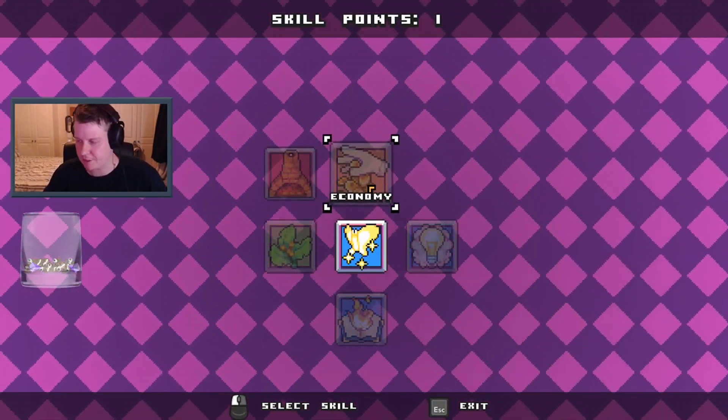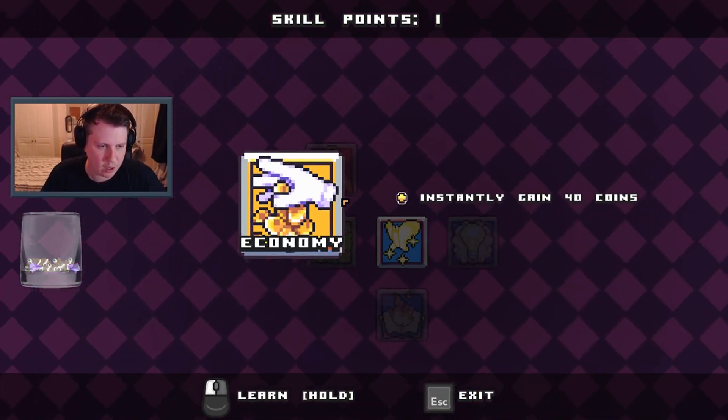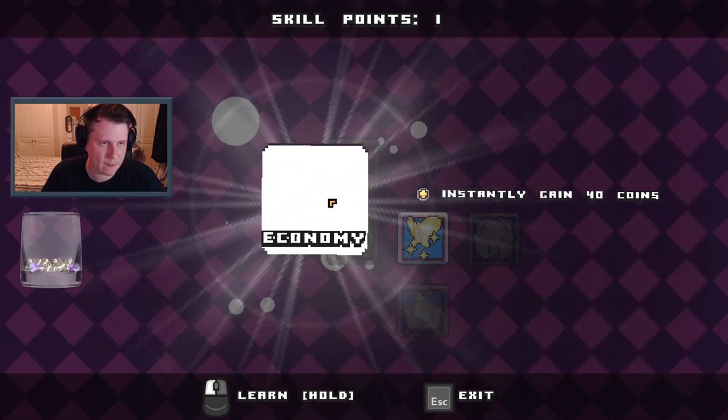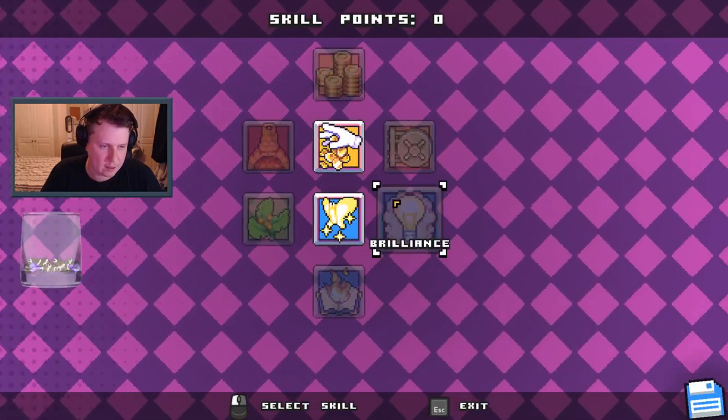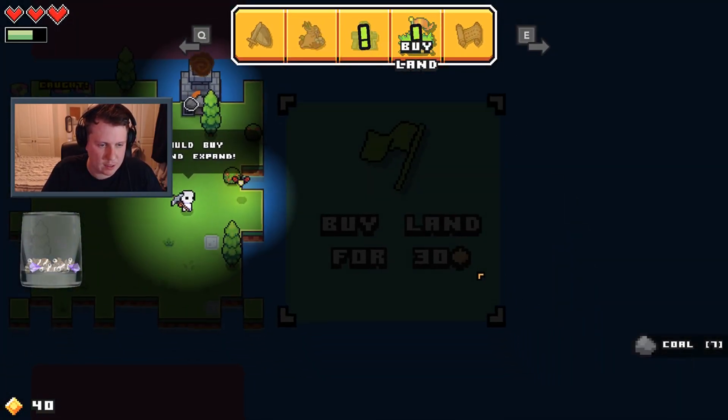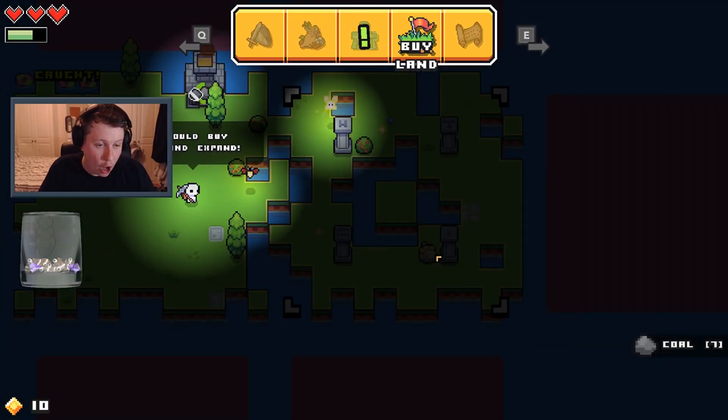Because I've got hindsight and I've played through a bit of this before, we're going to go Economy — instantly get 40 coins. Then we're going to expand the land. You should buy land and expand, I agree.